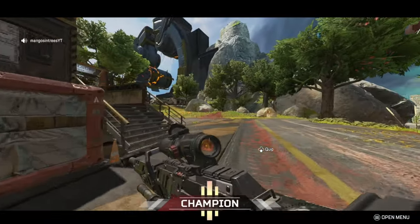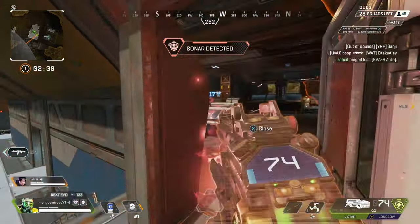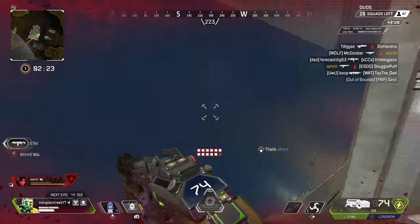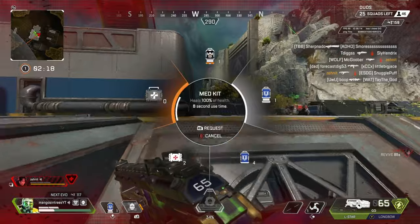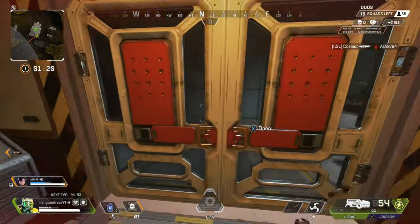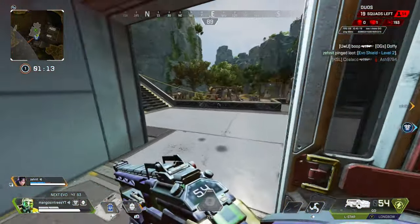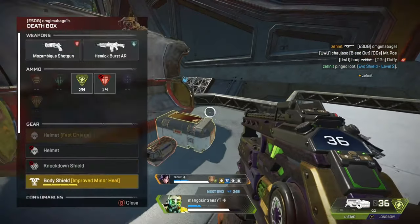Always try to run at least one close range weapon with Caustic. Close combat is his best way to go, so weapons like the Peacekeeper, Mastiff, Eva-8, Volt, or R99 are excellent choices. If you're seriously trying to master Caustic this season, remember three things: one, where on the map are you taking this fight? Two, do you have your ultimate and traps readily available? And three, if you're solo, use the gas to try to isolate your opponents so you can take separate 1v1s. If you can get these three things in your favor, you will be on your way to mastering Caustic overnight.